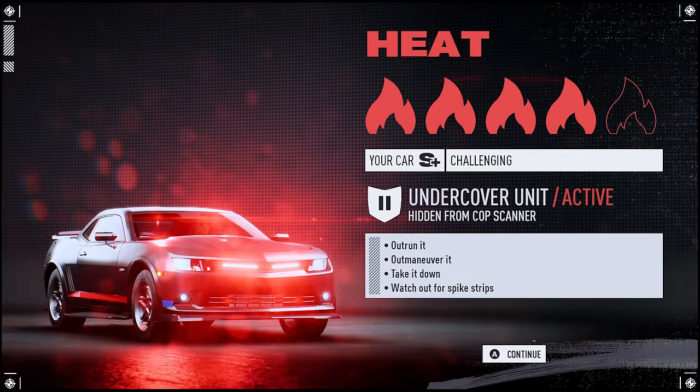At Heat 4, you'll get the Undercover Camaro Cops. These guys are definitely faster than the Heat 1 Charger Cops, but they're also undetectable with the cop scanner, so they will sometimes just spawn on you. Luckily, they are pretty easy to outmaneuver or crash at higher speeds.